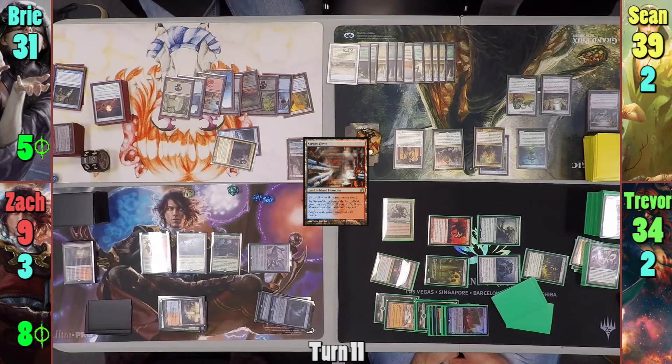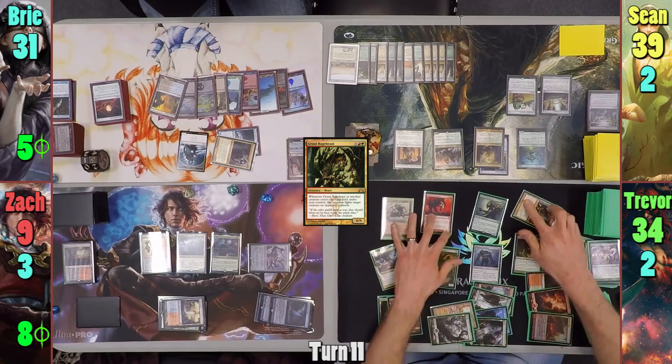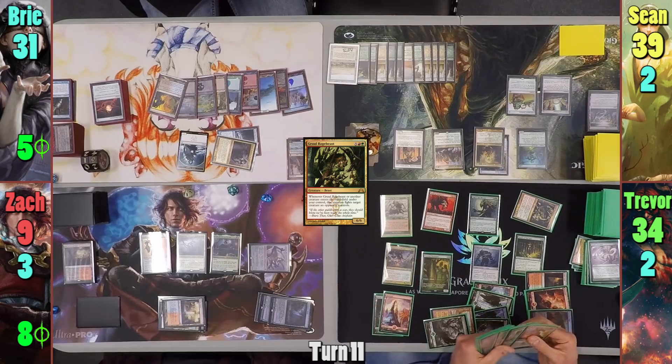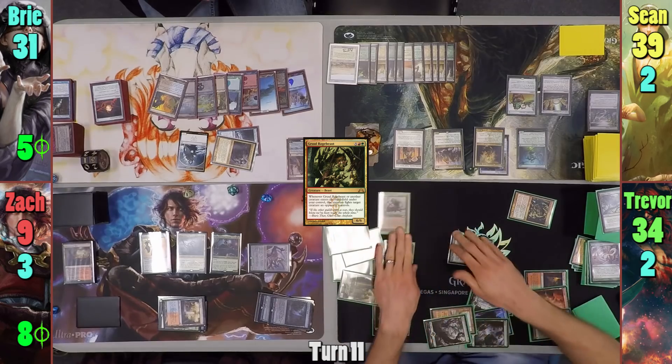Sean scrys with the Bestiary trigger, bottoms the card, draws, and passes to Trevor. Trevor casts a Gruul Ragebeast in his first main phase and has it fight Zack's Darksteel Colossus. He changes his plan midway, not wanting it to die, and pays to regenerate it with Yavimaya Hollow. He then moves to combat, putting the Xenagos trigger onto the Oracle of Moldia, and swings all of his creatures but the Blightsteel at Zack and the Blightsteel at Bree.